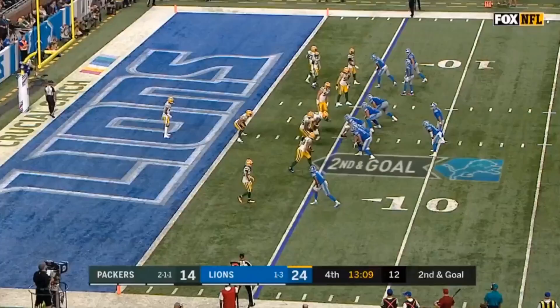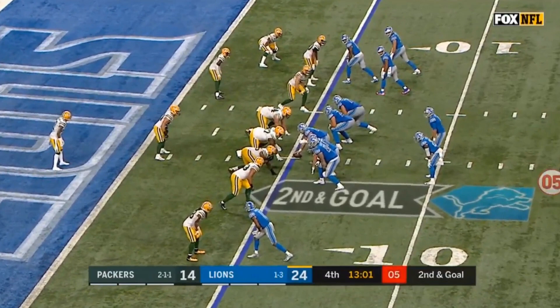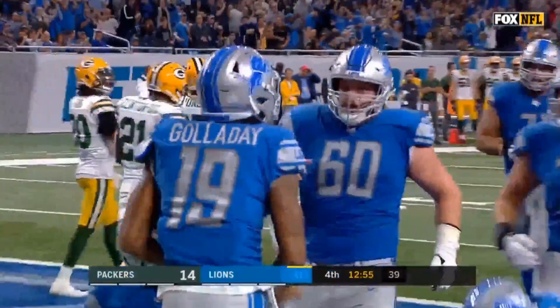Hi everybody, welcome to QB School. It's Victory Monday. We got Matt Stafford down in the red zone, 5-ish yard line, tight red zone. We got a little F short post here. He ends up throwing it to the Y, makes a big boy move at the top of this route. This is how you kind of beat this type of coverage in bump formation here for the Lions.